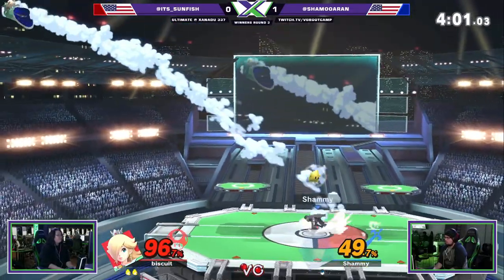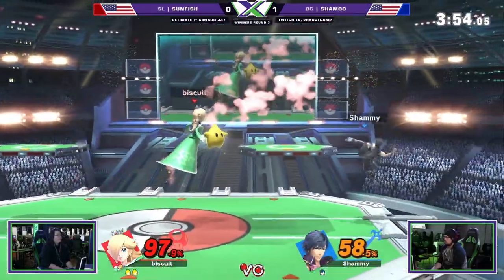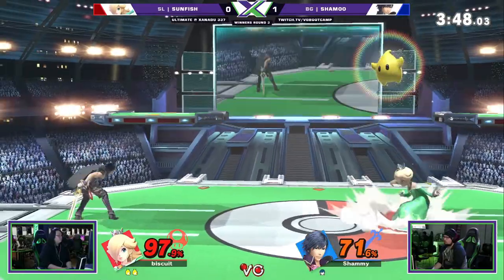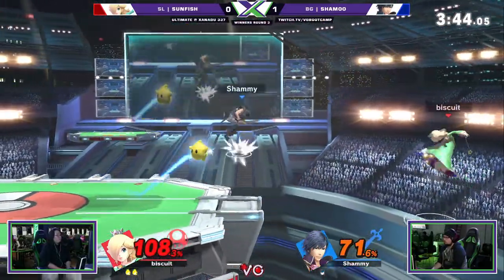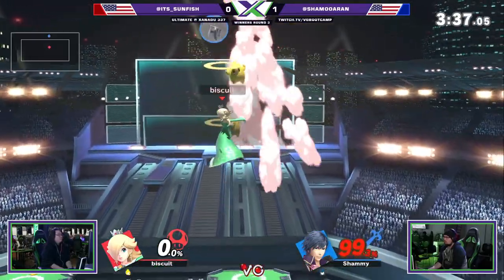Drive-by looking for maybe a lunar landing — he's gonna run right on the platform, doesn't have to worry too much. Put him up in the air. Little empty hop to put Luma in a position where it can cover Chrom landing coming in from the ground or coming off the platform. That was a very good forward smash — manages to weave around all of the Rosalina hitboxes.